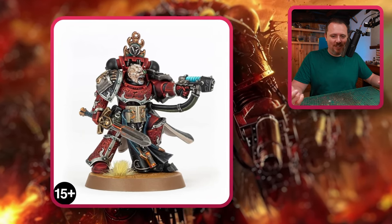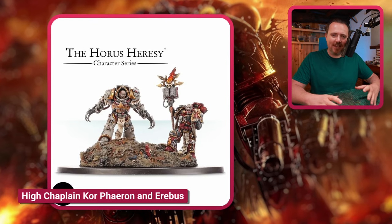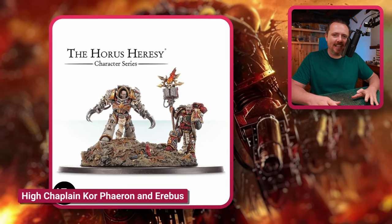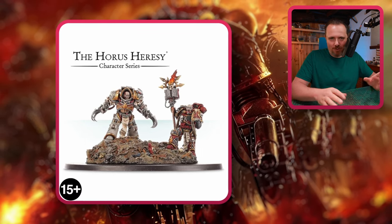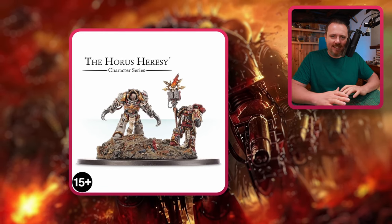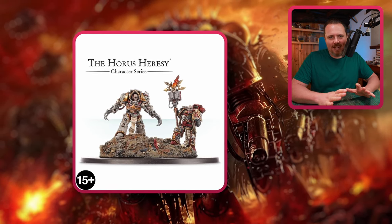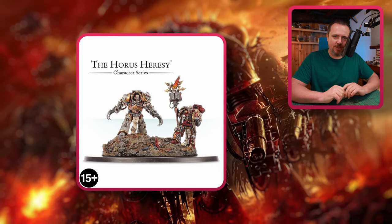Then who else but Corferon and Erebus. I love these. I think you could add these into your army — maybe Corferon as part of a Terminator squad, maybe Erebus as a Master of Possessions or a Dark Apostle. I think these two miniatures would be really cool to have in your Word Bearers army as a proxy for a couple of characters.